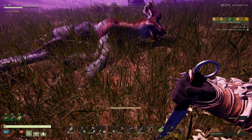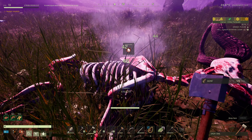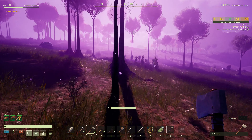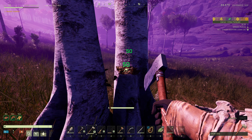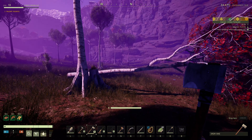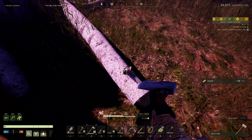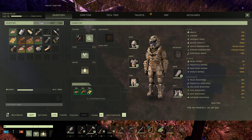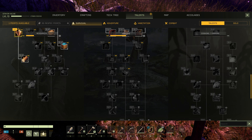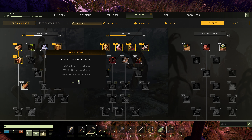Grab all this. Get that experience while we can. I got a talent point I should probably use. Let's get some wood real quick. Ember! Oh, it was falling. Oh, be careful — trees falling on your head really hurt. You know what? I've got to get that perk that picks up all the wood automatically. It's down here somewhere in survival — chopped wood is automatically added to your inventory. We want this later. It's quite good.